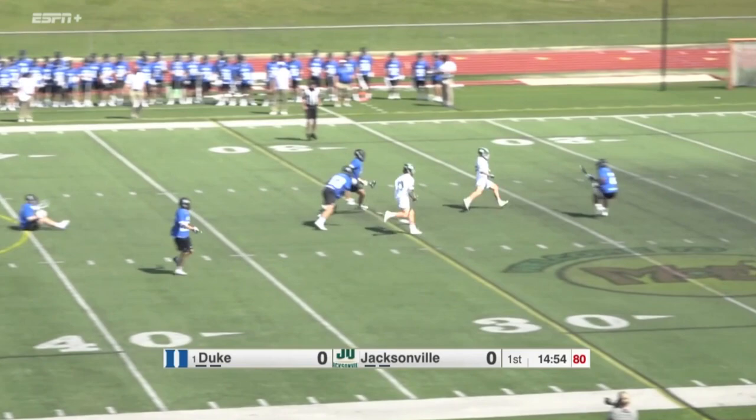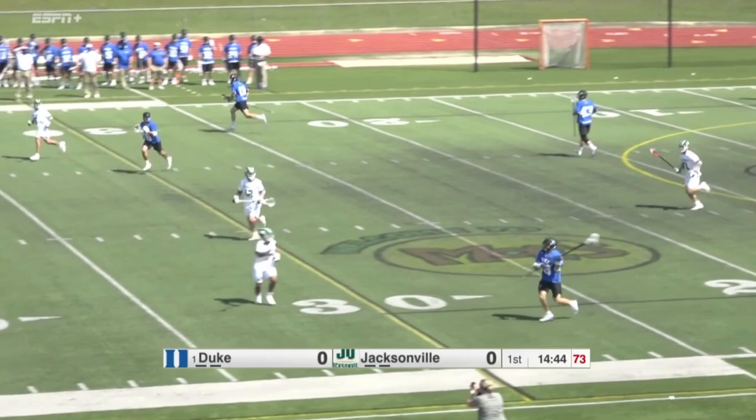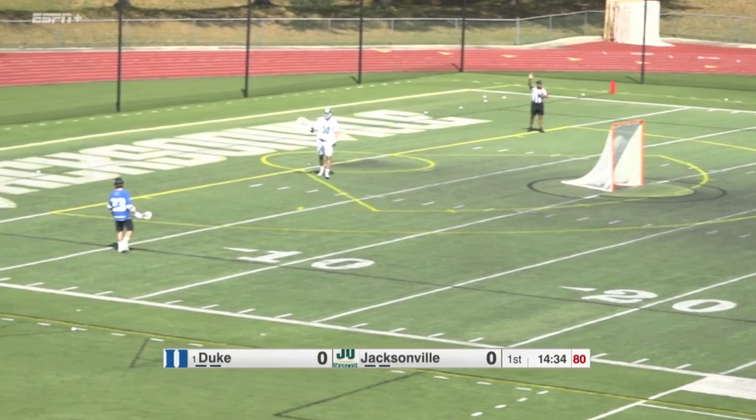Getting mugged at the midfield line. Great start. Oh, that might go in — just went wide. It was a big hit there off the faceoff. A real scrap on the ground ball. That's like one of those boxing matches where they just come out fists-a-blazing on that faceoff. Jacksonville had an opportunity there, and Duke throws it away on their first offensive possession.